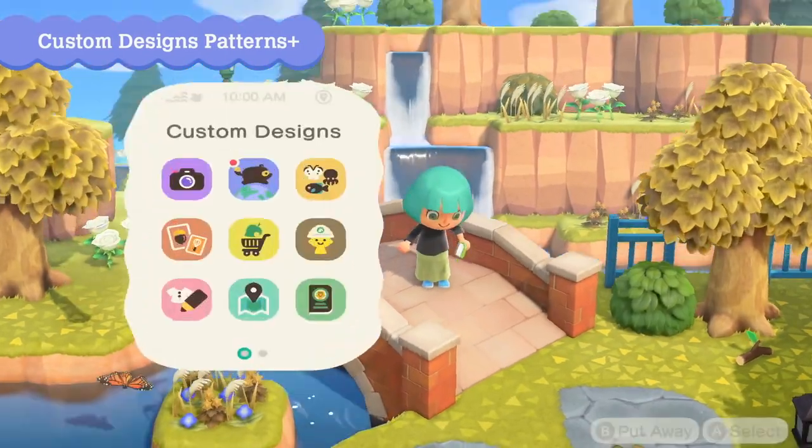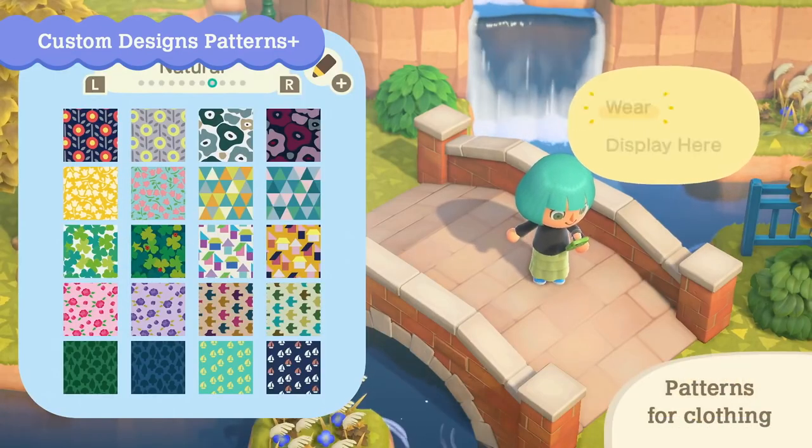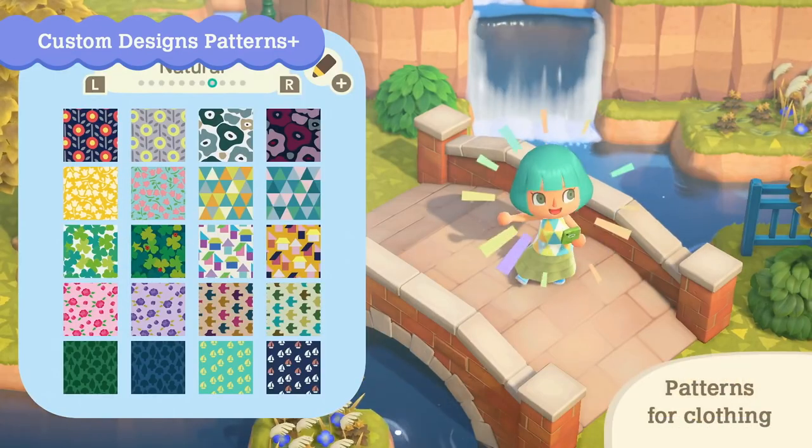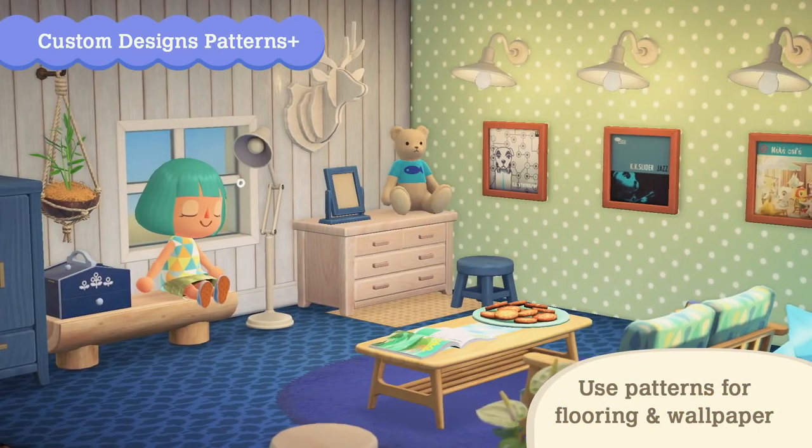And in case you missed it in the 2.0 update, these patterns can also now be used as clothing patterns. And since we're now able to set an accent wall in your rooms, you can use these patterns for that too. So start collecting these today.